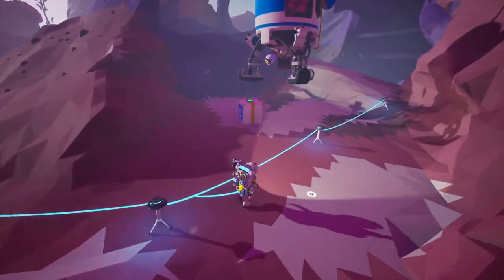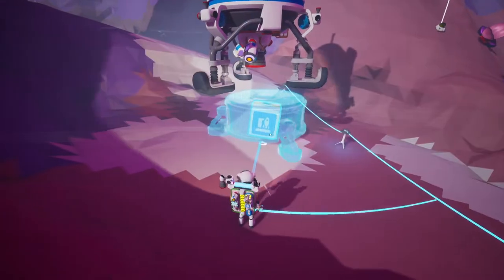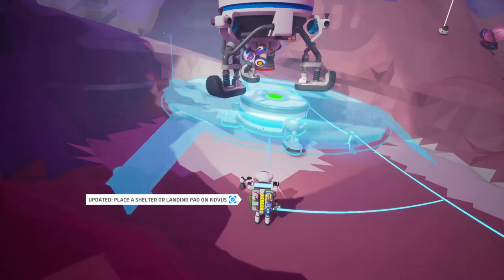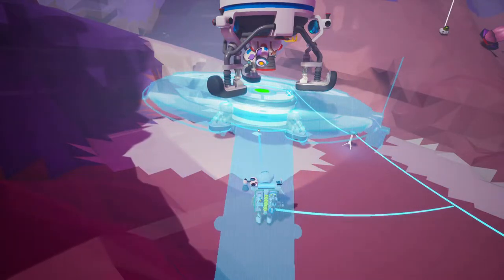We also have this mysterious flying ship. When my little shuttle landed here it was floating in the air, so I thought I'd leave that to show you guys before I set up the landing pad. One of the quests is to set up a landing pad or habitat thing on each planet, so this is me adding it to this planet.